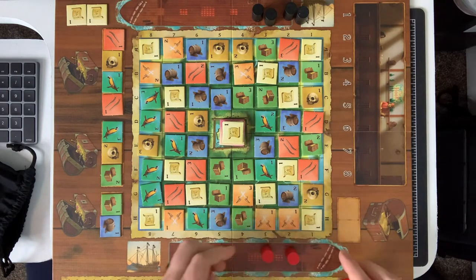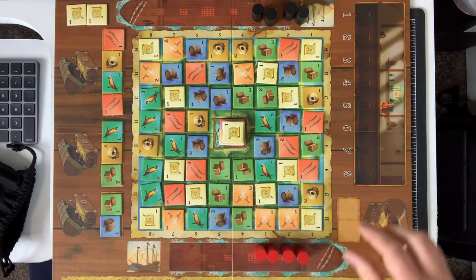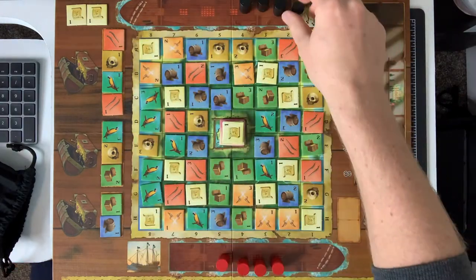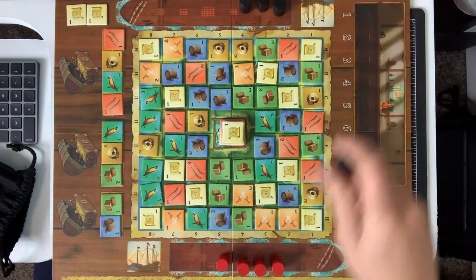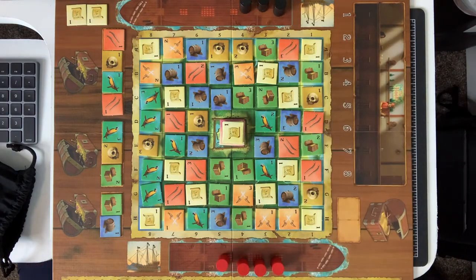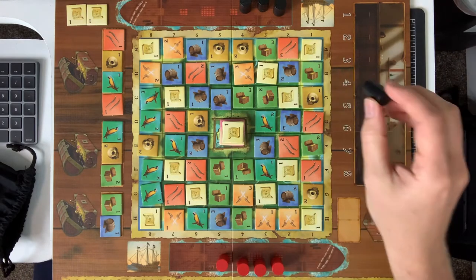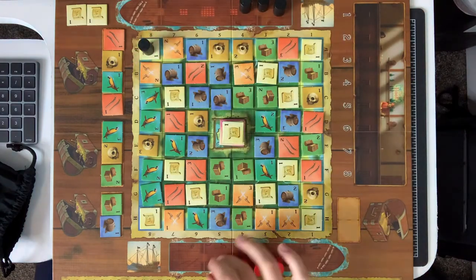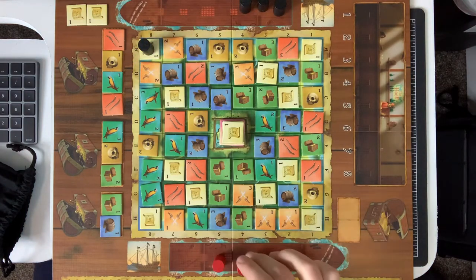The black player will take theirs first, and you can place a pirate anywhere on the outer side. You are going to collect the token that you move off of — every time you move off of a tile, you take that tile and add it to your supply. Starting with the black pirate, I'm going to pick a corner to get those pieces of the map. Let's go ahead and place all of these.